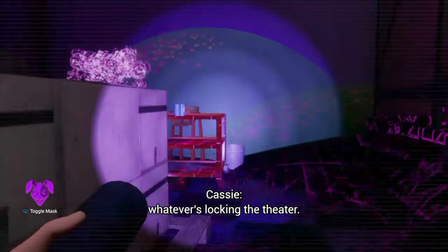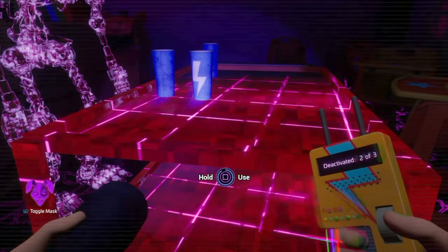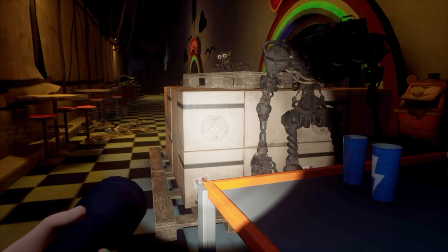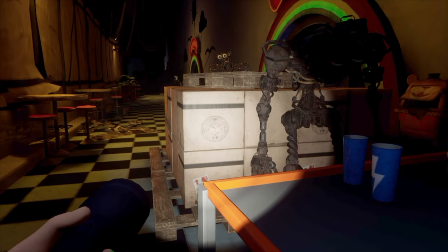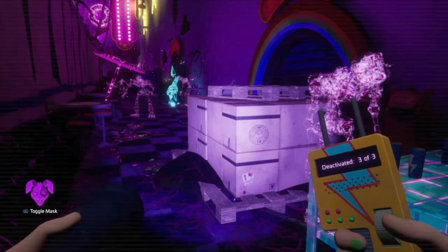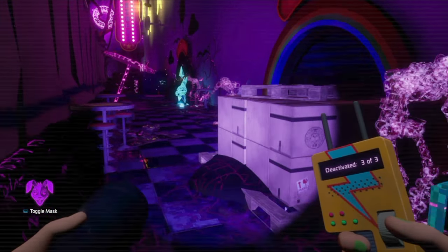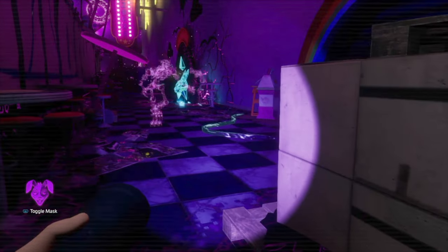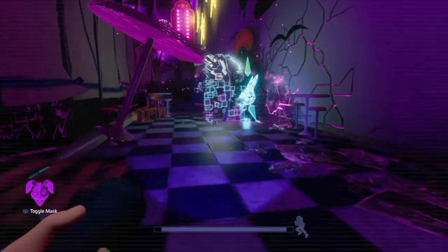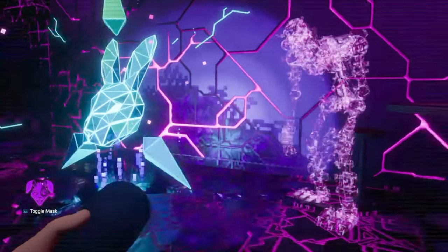Now we can head over to our third security node. It's this table here so I'm going to deactivate it. Glitch Trap is nearby so I'm going to take off my vanny mask and face towards this endoskeleton, and I'll wait to see if he leaves. Okay, Glitch Trap is gone but the endo is right by the parent node, so I'm going to wait until it's far enough away. There's Glitch Trap again so I'm going to wait for him to leave. He's gone so I'm going to breach the security node.